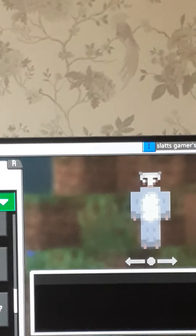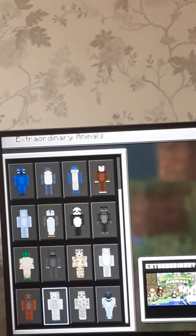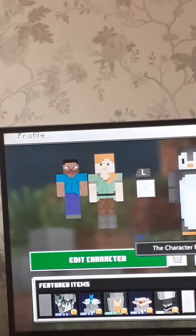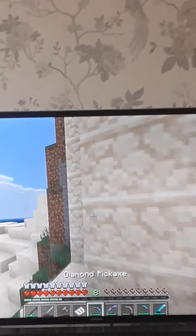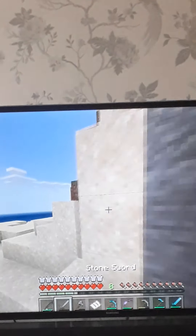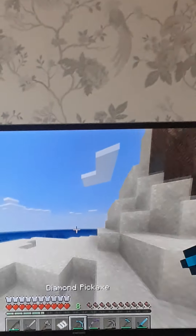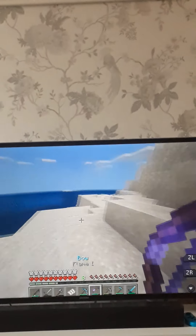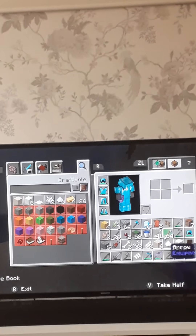If any of you play Minecraft Pocket Edition, you should know what the skin is. Anyway, I do have a diamond sword but I kind of want to use my stone one. We have a mine — I'll tell you that now. I've got my bow with Flame I and just loads of arrows.